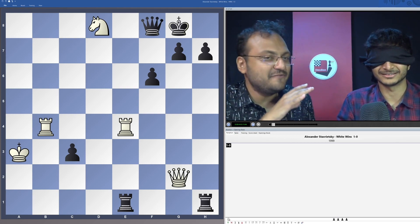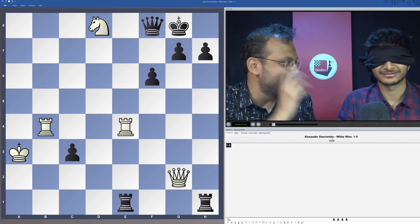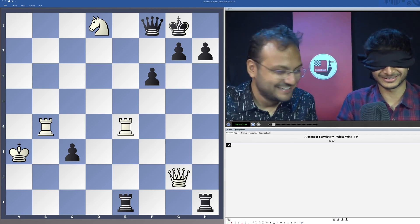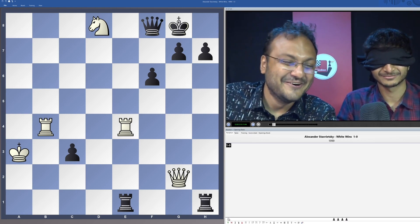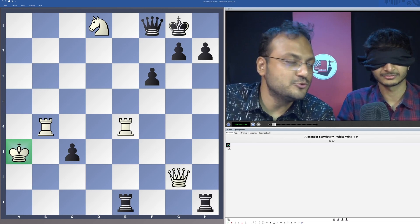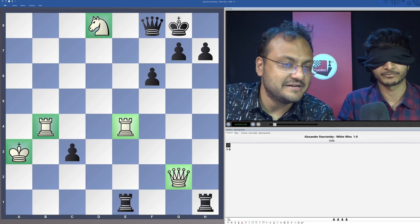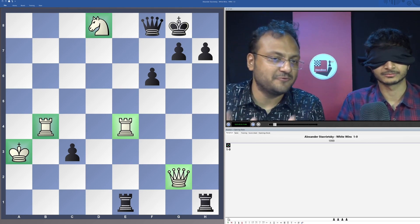Are you ready? Because if you are not able to solve this, you will do the entire Fritz trainer with a blindfold. So let's get this right. White: King a3, Queen g2, Rook e4, Rook b4, Knight d8. There are only five pieces for white.